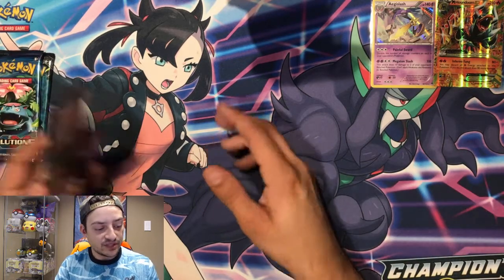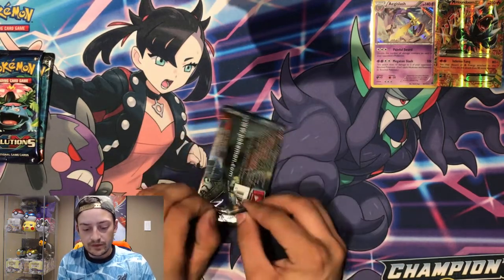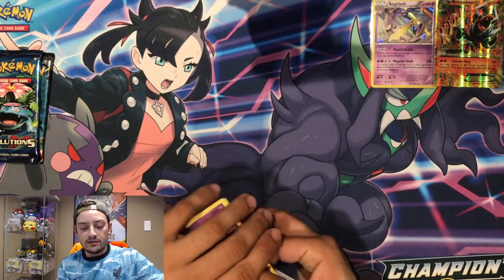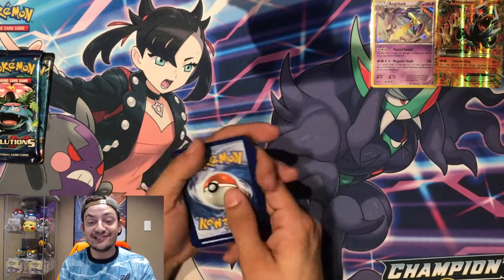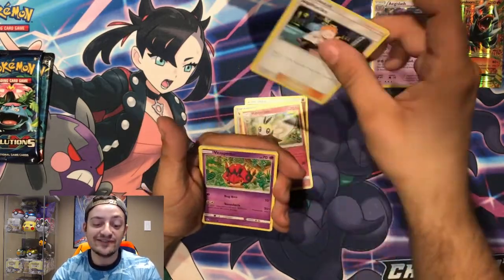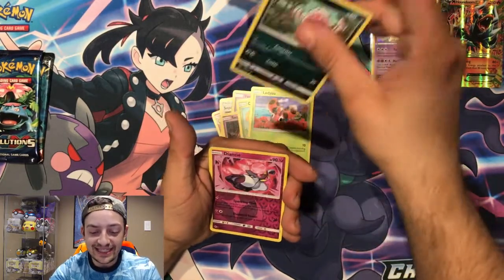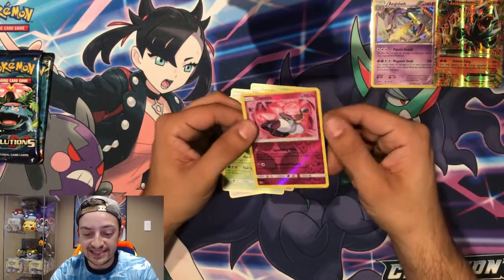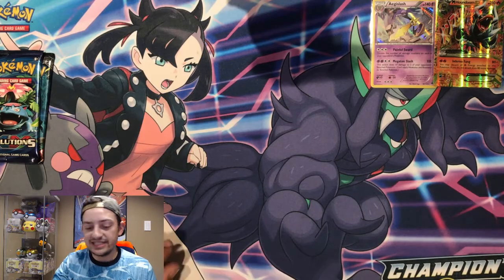And now we'll go with the Burning Shadows. Here is the code card for Burning Shadows. Hopefully we can get that Rainbow Rare Charizard in here — that would be quite an opening. Even the full art would be nice, but let's not get too ahead of ourselves. A Diancie Reverse Holographic and a Butterfree Non-Holographic. Diancie is a Rare and Reverse Holographic, so that is pretty nice. I haven't actually seen that card too many times.